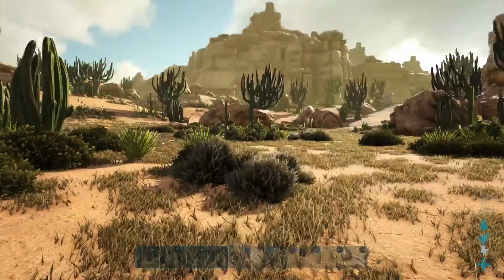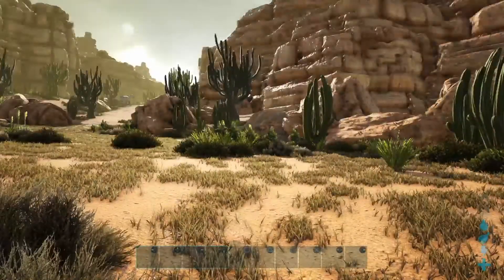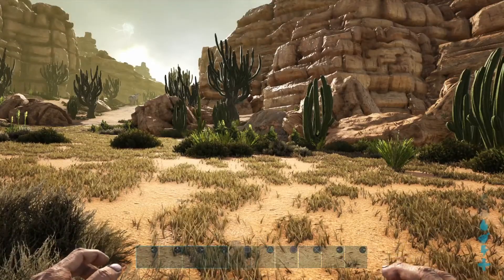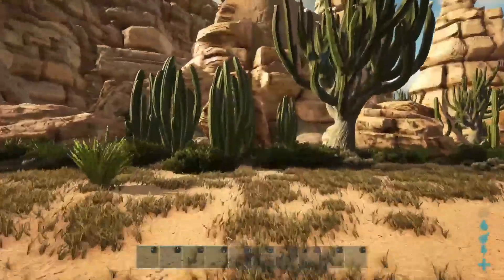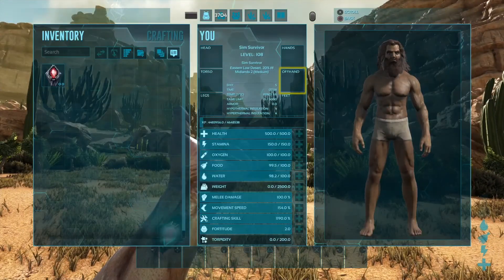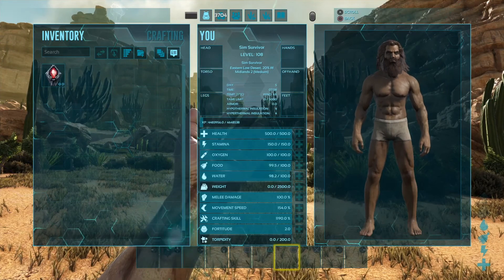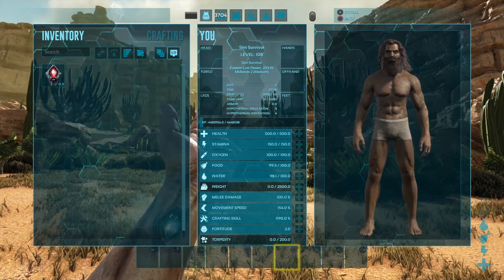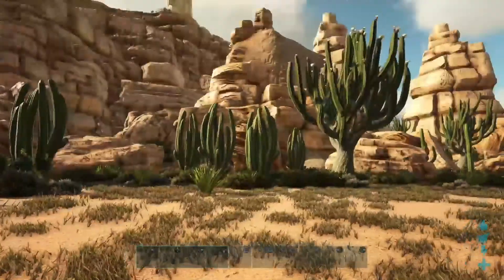For those of you who are unfamiliar, I'm just going to go over the series really quick. Basically, we got to tame all the creatures and defeat all the maps in order. We're going to do the mod maps as well after we complete the story maps. The only thing I'm boosting, stat-wise, is weight and crafting skill. But enough of the boring stuff, let's get into it.